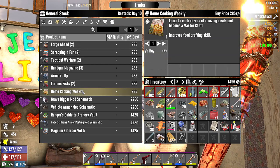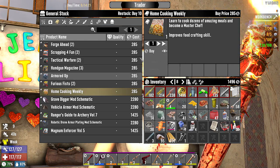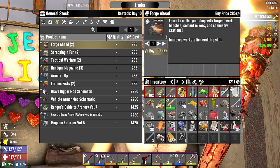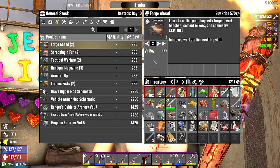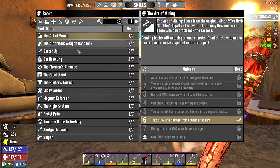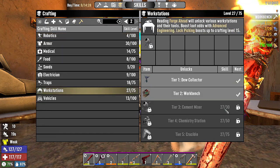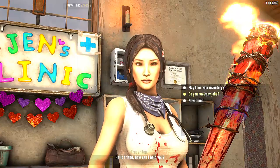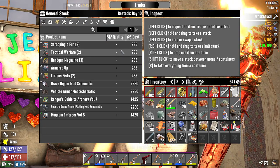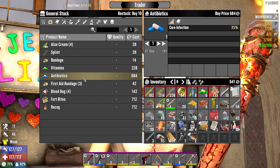Forge Ahead books, Home Cooking — we need that for the bacon and eggs, but it's just one for 285. We'll take that. I only need a couple more for the cement mixer. Still no stim packs. We got 641 left, and I think I'm dumb and don't have enough for antibiotics. Well, crap.